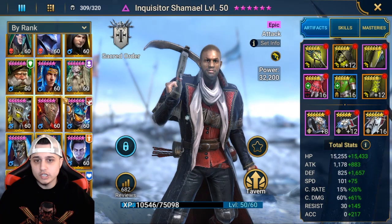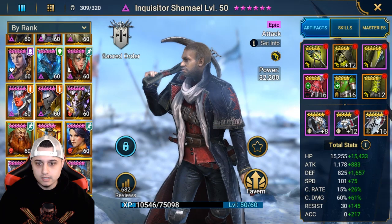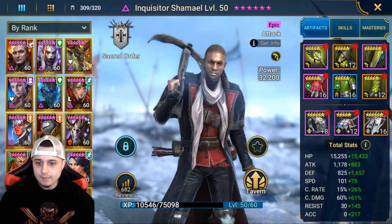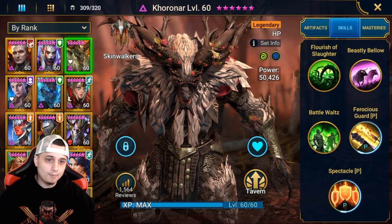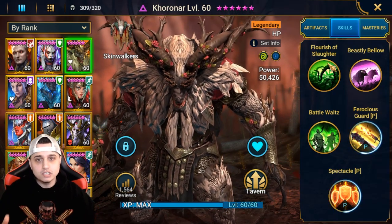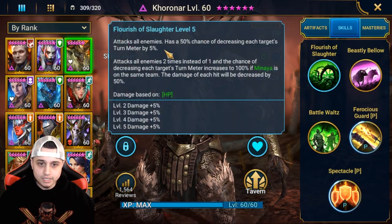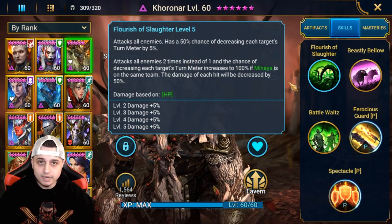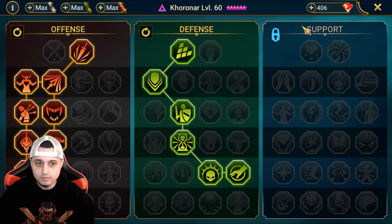If you guys did get lucky over the 2x voids to pull an Inquisitor, or are just looking forward to the reset, I want to show some champions I feel are going to shine. One is going to be Minaya — she's got a speed lead which is amazing. But paired with a Coroner, it's going to be bonkers. The second that the Hydra Boss takes a turn, he's going to retaliate with his A1 and attack all enemies twice if Minaya is on the team. If you build him with the Deterrence mastery, he's going to be taking some crazy turns.